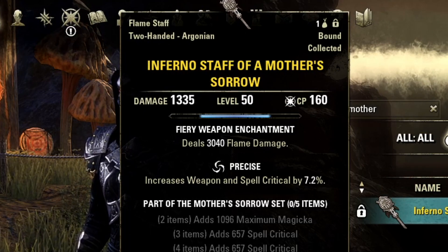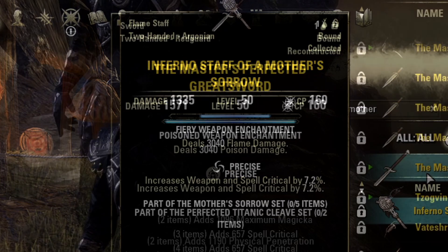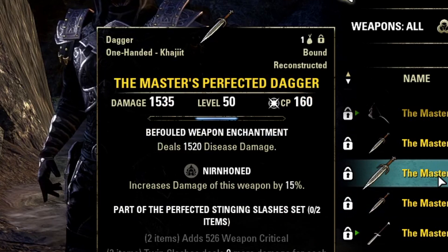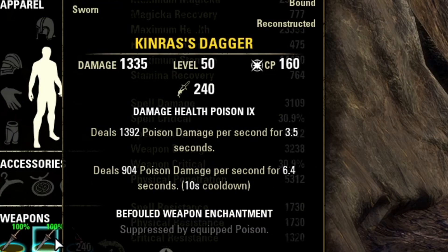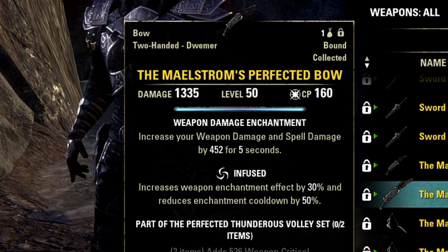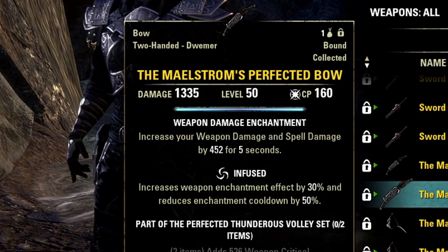The most commonly used glyphs are Fiery Weapon for magicka damage dealers on the front bar, Poisoned Weapon or Poisoned and Befouled Weapon when dual wielding on the stamina front bar — although most of the time stamina DDs use actual poisons on their weapons, which are more costly but do more damage and override the glyph as long as the weapon is coated in poison. For both magicka and stamina, the glyph used on the back bar is usually the Glyph of Weapon Damage, also known as Berserker.